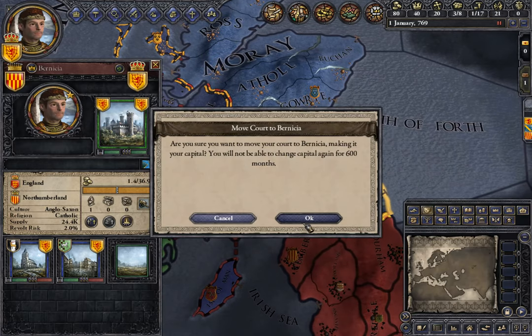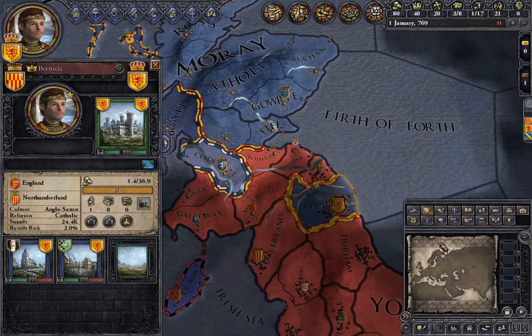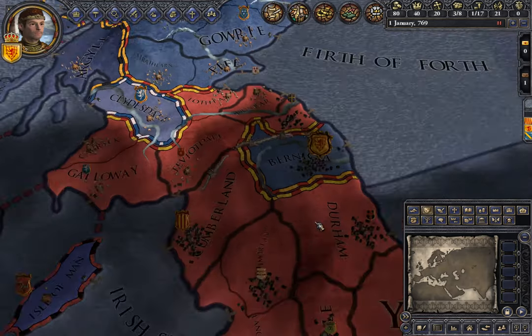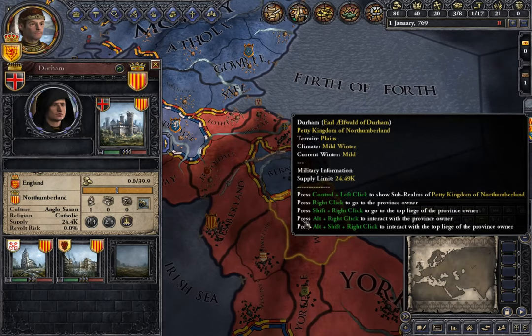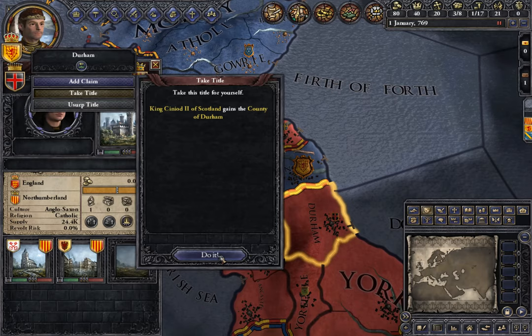Immediately, I turn Bernicia into my capital. You're going to notice it says the holder is of wrong holding type, and that's okay. After that, when you have enough troops, you want to take another piece of land also with a castle.